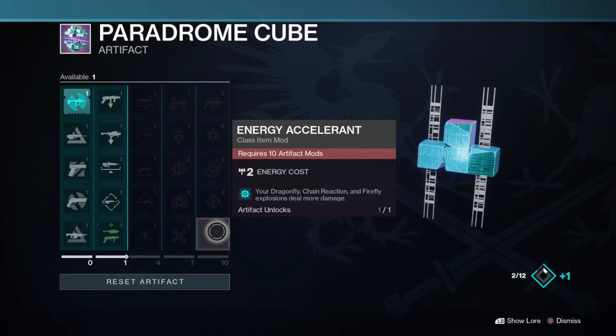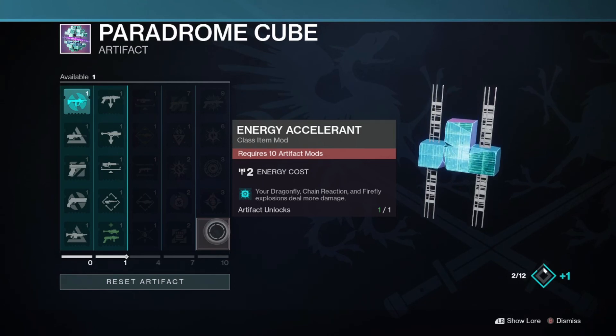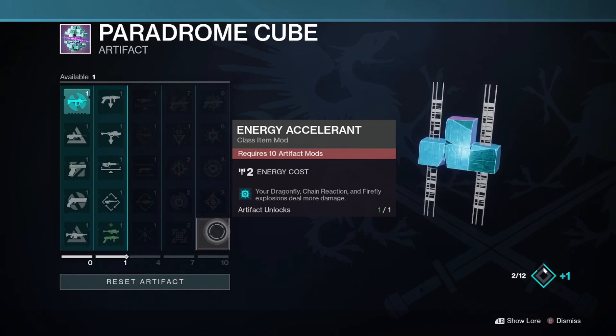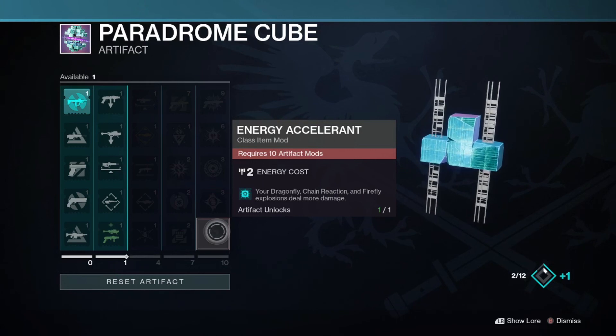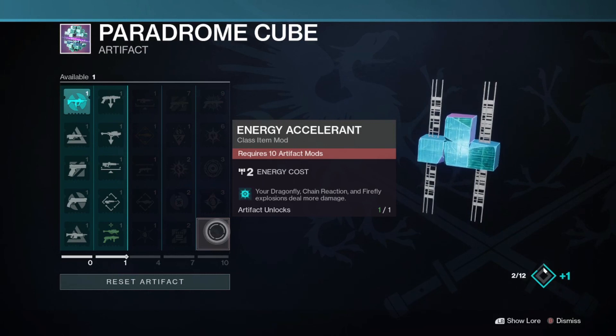The final mod in the Seasonal Artifact is Energy Accelerant, which gives Dragonfly, Chain Reaction, and Firefly explosions more damage. Spoiler alert here — Fatebringer is coming back with Vault of Glass later this month, and Hung Jury will have the ability to roll with Firefly as well. Two iconic Destiny 1 weapons that were already really strong, and this mod could benefit them even more so assuming you get a Firefly roll on them.